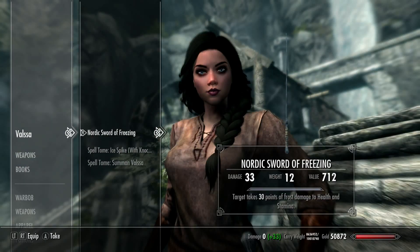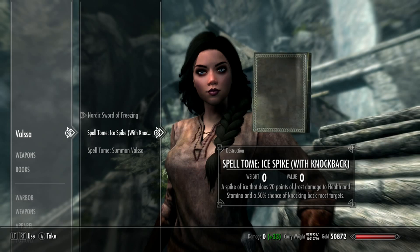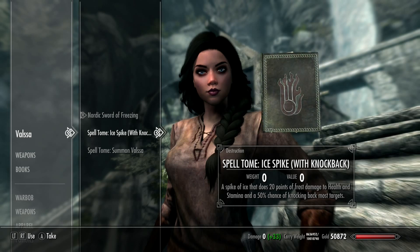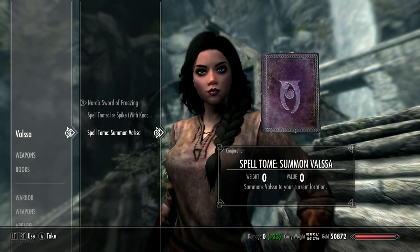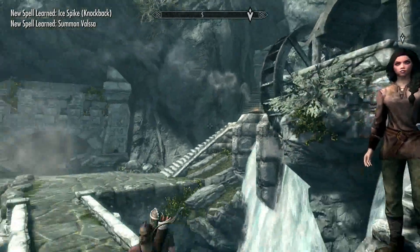She has a Nordic sword of freezing ice and she has her own spell — ice spike with knockback, which is pretty cool. Then there's also a little sun spell that you can use to locate her wherever she's at.